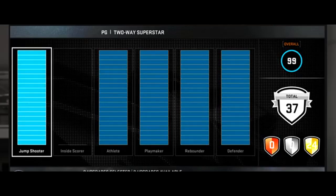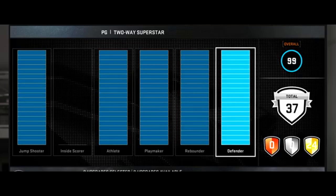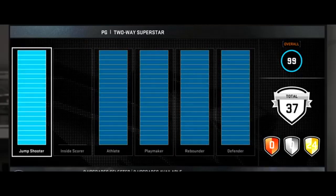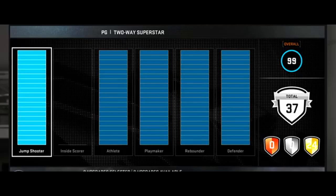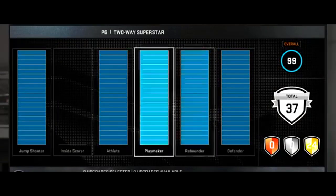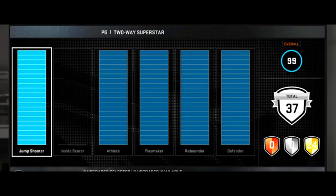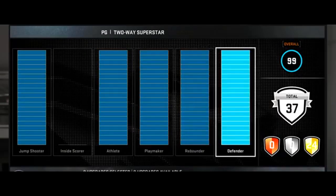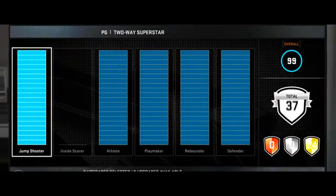As you adjust the bars, it affects your attributes, takeovers, and archetype. Once you're done figuring out exactly what you want and click continue, it's going to bring you to the actual MyPlayer creation and give you a 60 overall — then you have to work to get the player to the 99 you started with in the builder. It's kind of like choosing your caps. Look at this 2K19 screenshot of an overall — the white part shows the max-out point. You're essentially choosing where the max-out is in each category, and once you hit 99 all of those will be maxed.